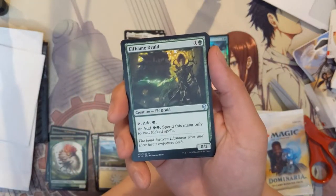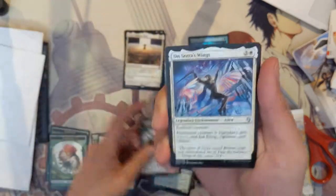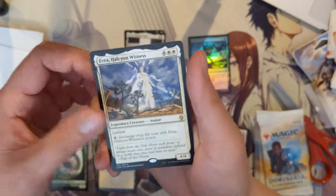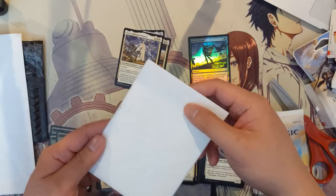We got Elf-Hame Druid, Final Pardon, Shalai's Wings, and then Teferi's Sentinel. Nothing too exciting, so let's open up some mail instead.